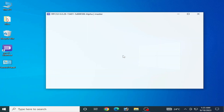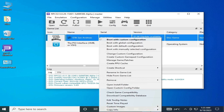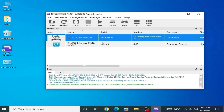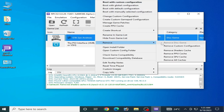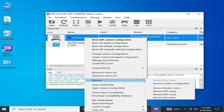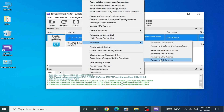Solution number three: go to the game you want to play that is giving you the error. Right-click and go to Remove option — Remove Cache, click Yes. Right-click again and Remove PPU Cache, click Yes. Then right-click again and go to Remove — Remove All Caches, and click Yes.